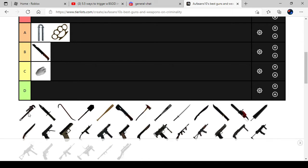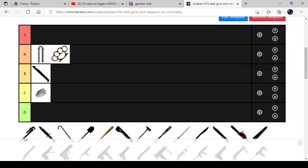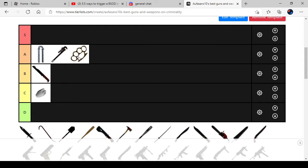Next one is the Wrench. Wrench is a very good weapon that you can use to break players' limbs off by getting them on brain damage. This will be on A, the goodest ones.